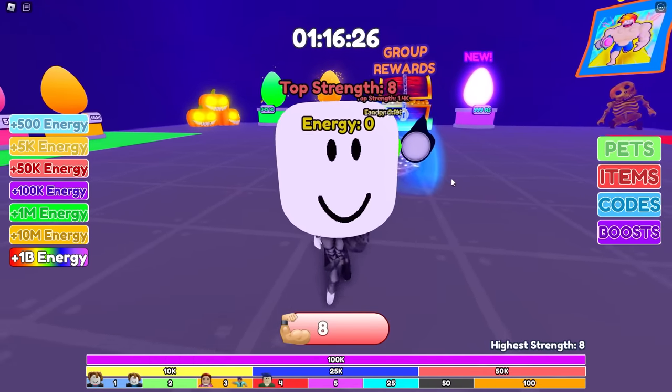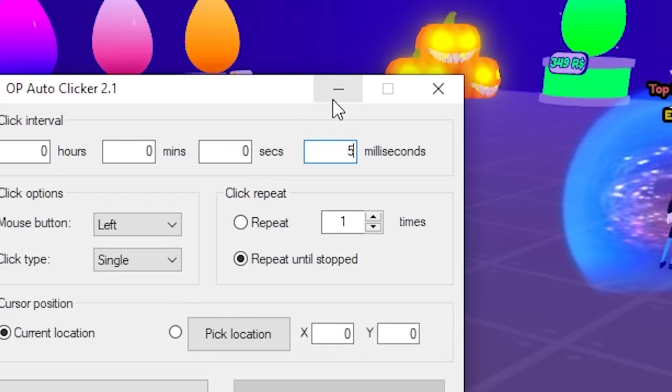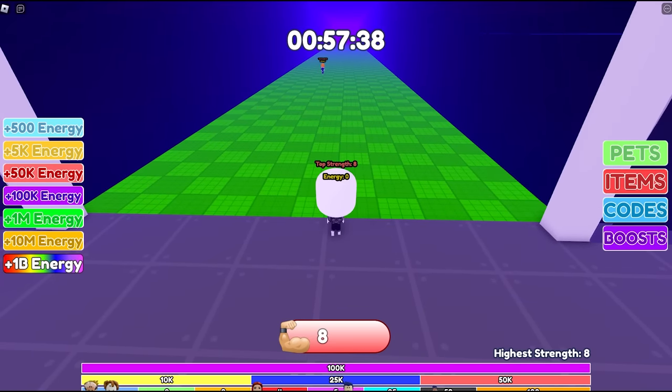That's okay. So you know how these games work. I bring out my auto clicker. I set this to something like, I don't know, five milliseconds. And when it's time to click, we activate it, but we got a minute left. So let's go ahead and do our first race.